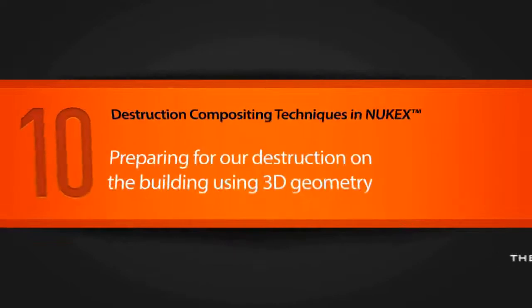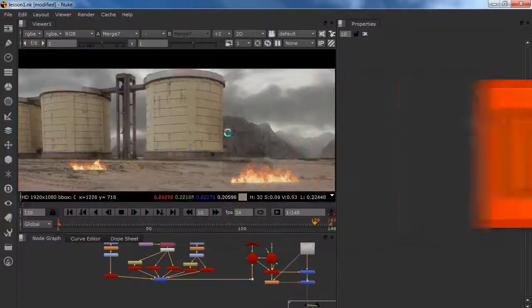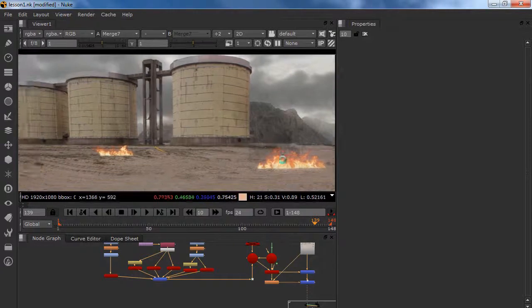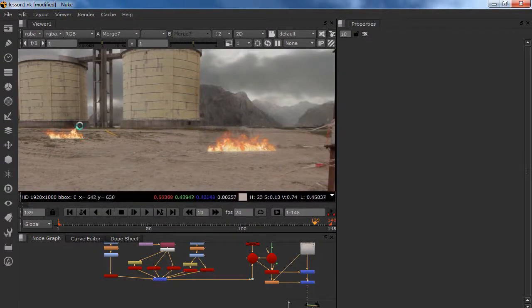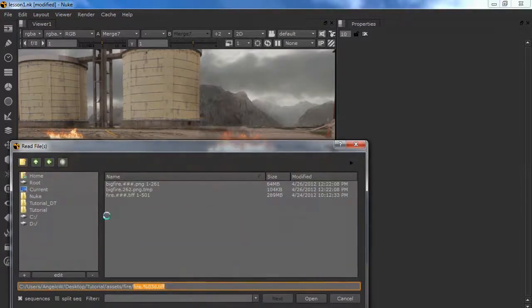Welcome back everybody. In this lesson we are going to prepare for our destruction on the building. I am going to show you how to create that and we are going to put some debris behind our smoke. First, let's just load up our debris.